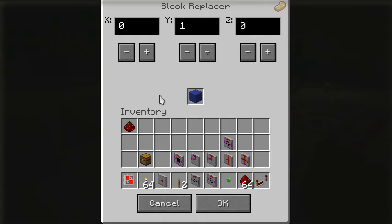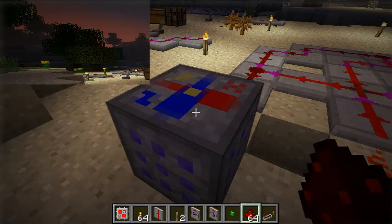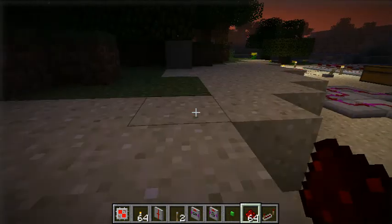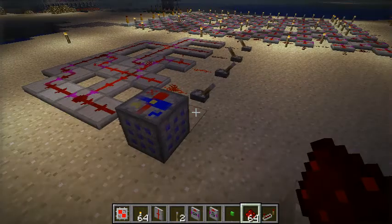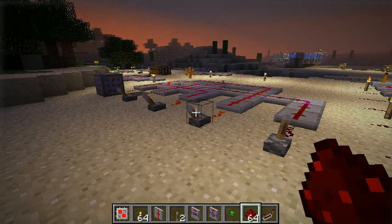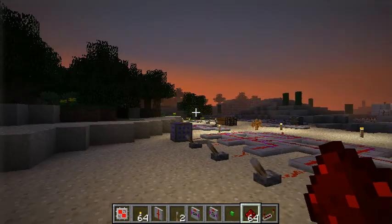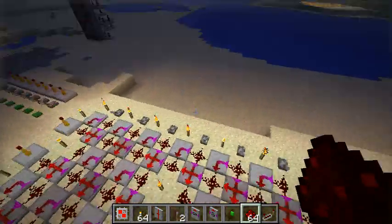This is the block repeater. I think we have some bug here at the moment, but I will fix it quickly. Maybe you've already seen this. It's not really good to do this in creative, but it works too, but you can't have the height. See, the block appears there.